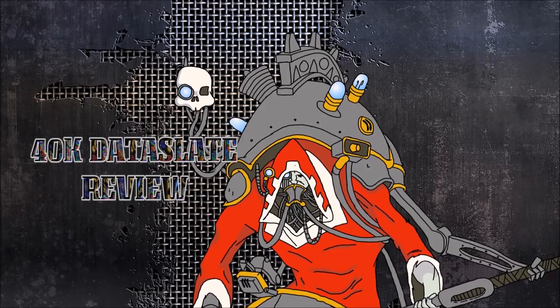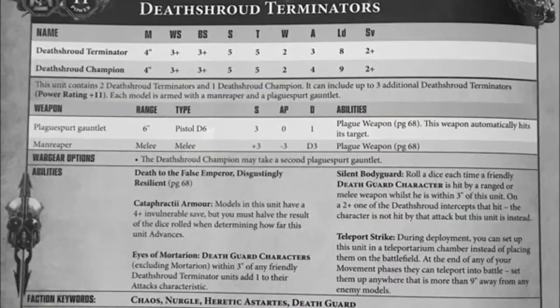The Death Shroud Terminators are a unique, heavy support Death Guard Terminator unit. They have 2 wounds with a 2+ save, but they are a bit tougher than normal Terminators in that they have Strength and Toughness 5.